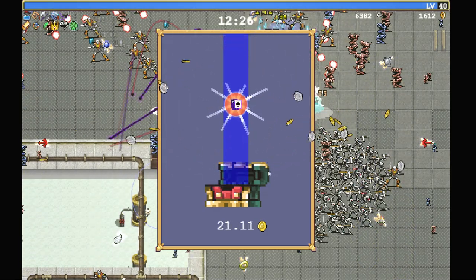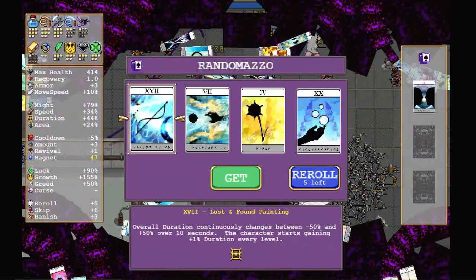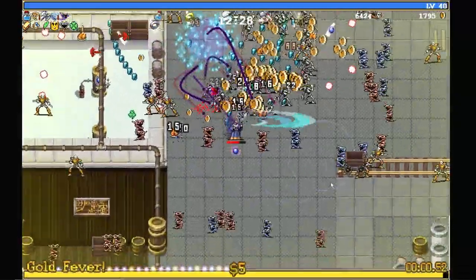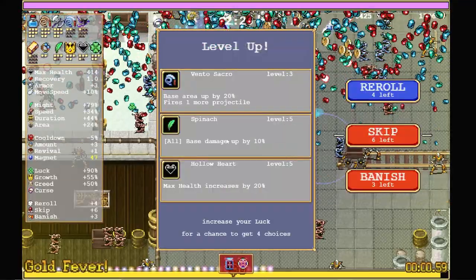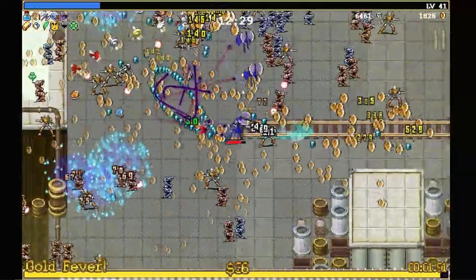Oh, look at all that — it's beautiful. Let's grab it. Randomazo. Okay, this is going to be Mad Groove please. There it is. I will take Vento Sacro — that's an important upgrade, I'm just going to grab that.